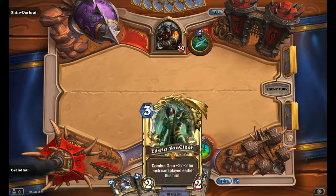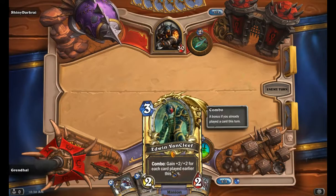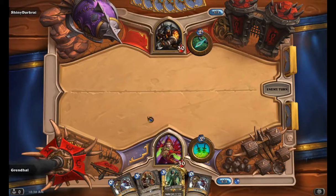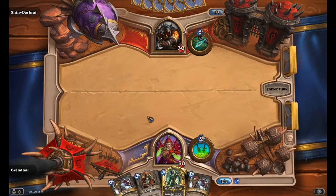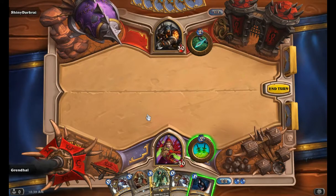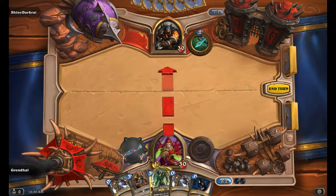On turn three I can double Backstab if he's got minions out there. This will basically be a 6/6, which ain't bad. I'd like to get it a little more pumped up, and I would like to have at least a Conceal. At least on turn five I can drop my Van Cleef for some damage — that cheers me up.